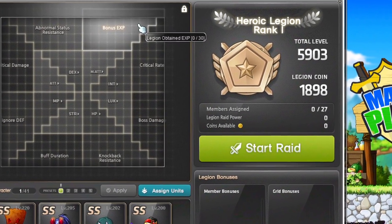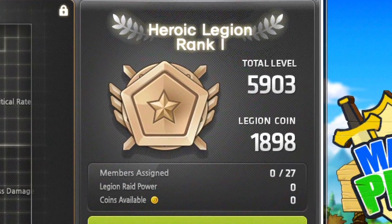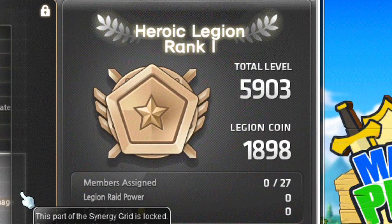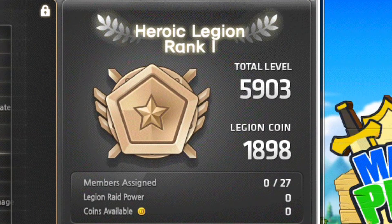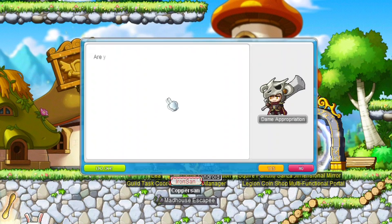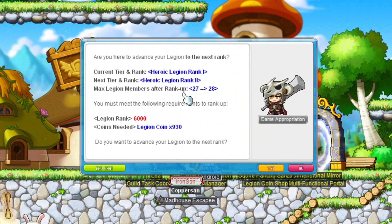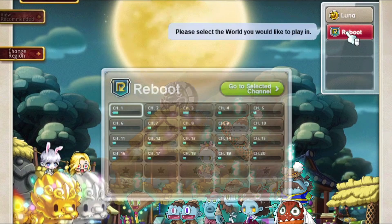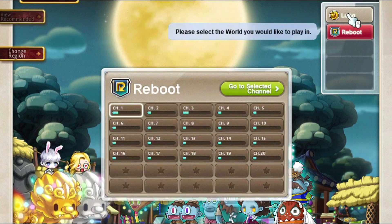Your legion has a rank and a level. The higher the rank, the more members you can assign to the grid and the more bonuses you will get. The rank can be increased by increasing your total level. For example, I am now at Heroic Legion rank 1 at 5,903 points. Once I reach 6,000 points I can rank up to Heroic Legion 2, which allows me to put one more character on the board and unlocks part of the grid. You can raise your rank at an NPC for the price of some legion coins. Your level increases by leveling up characters on your server — legion effects only count for one server though, so if you're in Reboot those effects won't carry over to the regular server, and vice versa.